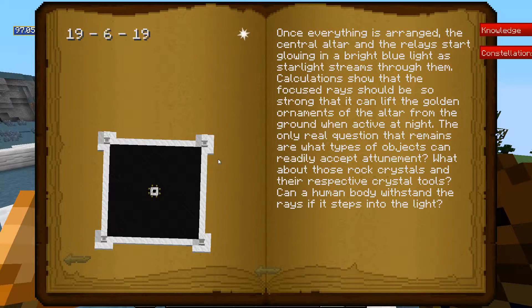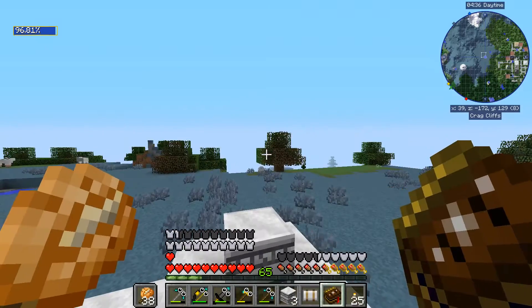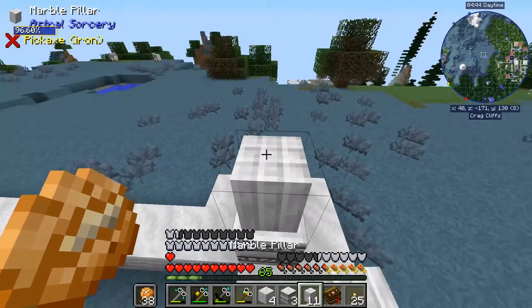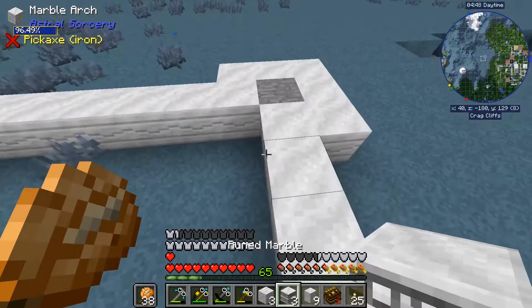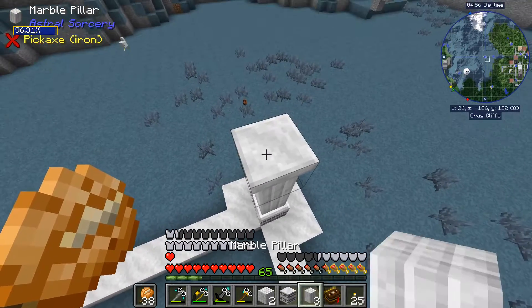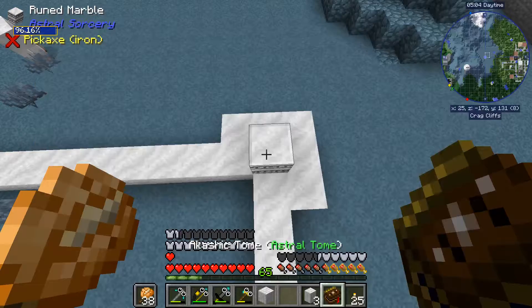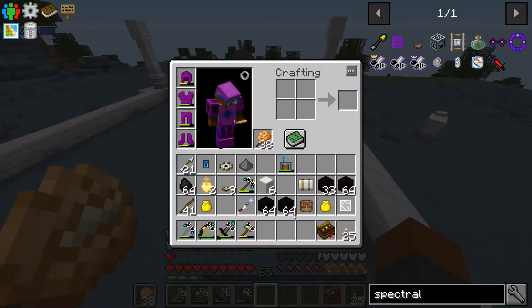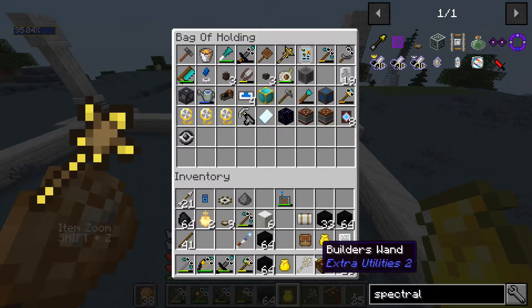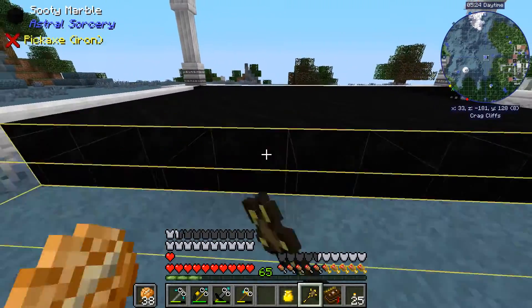So then we just got to take the fourth stone and put it in each corner here. Looking at the book, on each corner it's one of these guys on the bottom, then one of those, then two pillars, then a chiseled. So pillars and chiseled — I think it's three pillars then and a chiseled. And then the rest of it I believe is just filled up with marble, which should be easy to do with the builder's wand. I'm going to just blanket this with the marble.